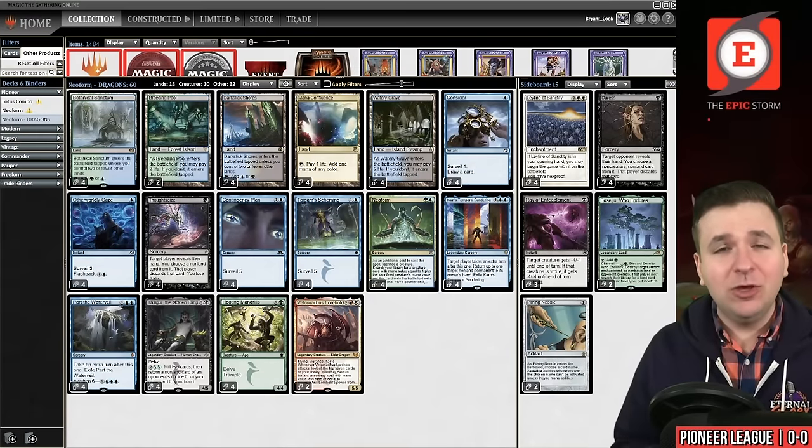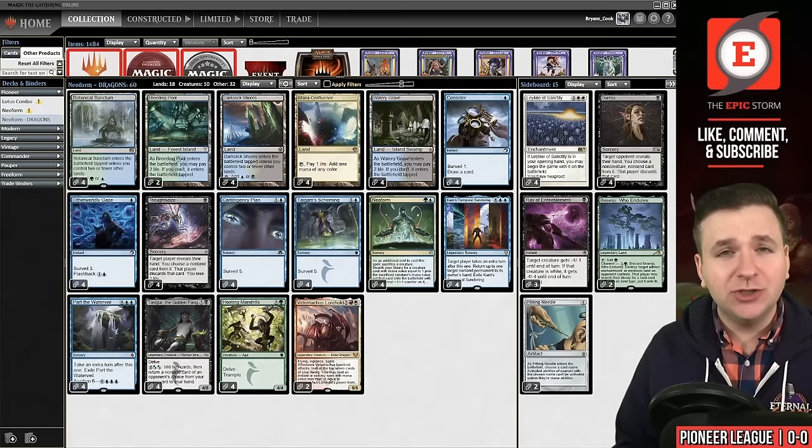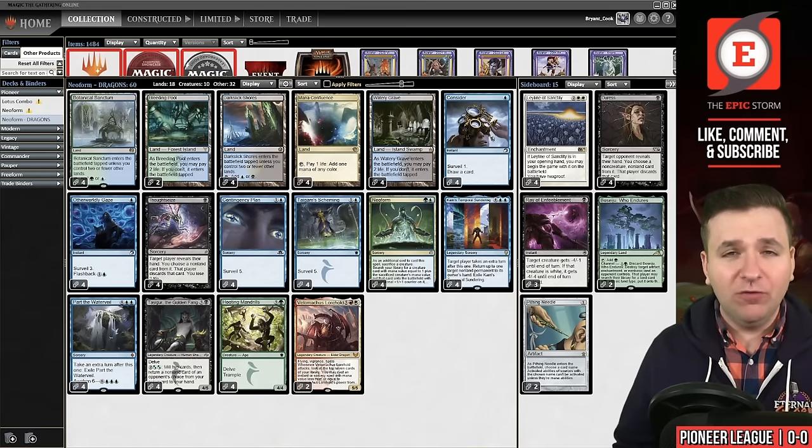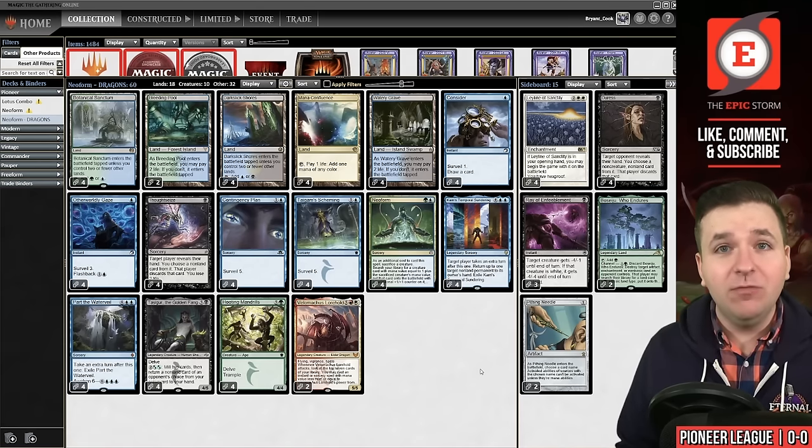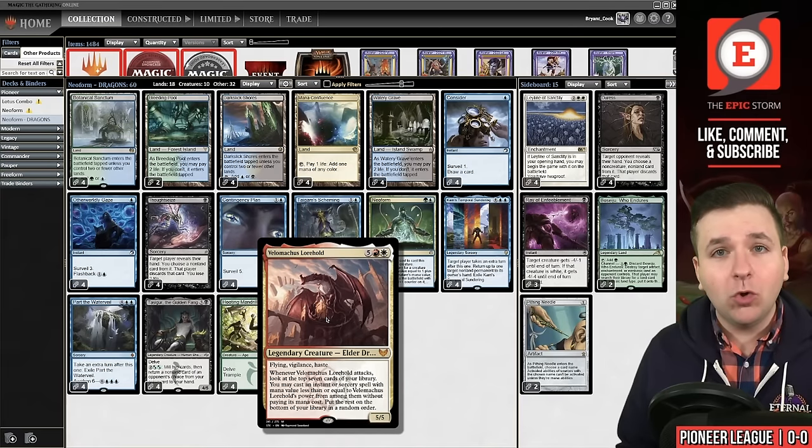Before we begin, I need to be completely honest with you. Last night I tried to record the Atroxa Neoform deck in Pioneer. I went one and four and the one win felt kind of lucky. So today we're going back — traveling back in time before Phyrexia: All Will Be One, and we're playing the build I used almost a full year ago with Velomachus Lorehold, the Elder Dragon, a seven mana legendary Elder Dragon creature.